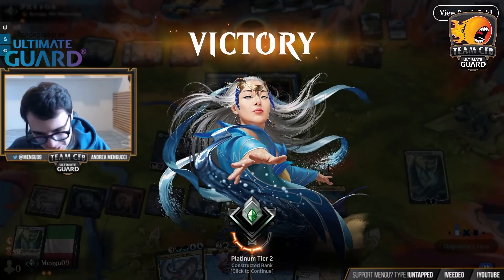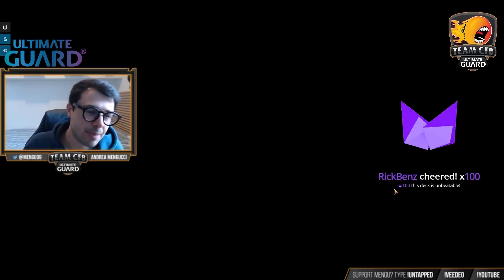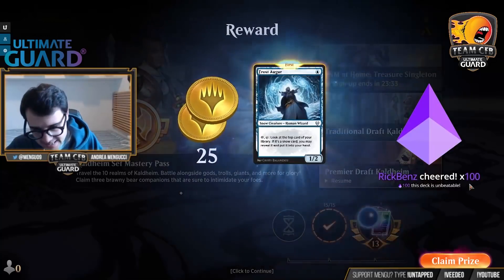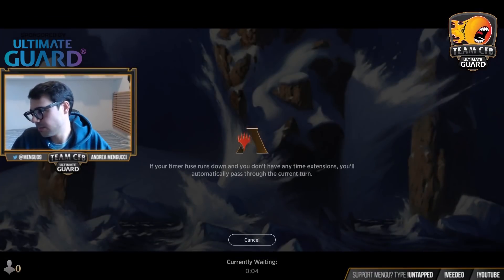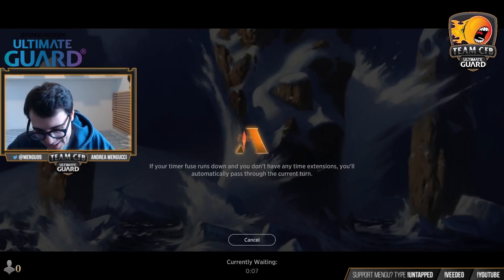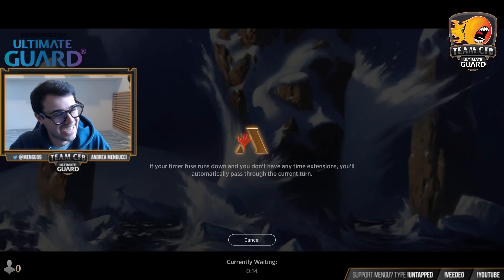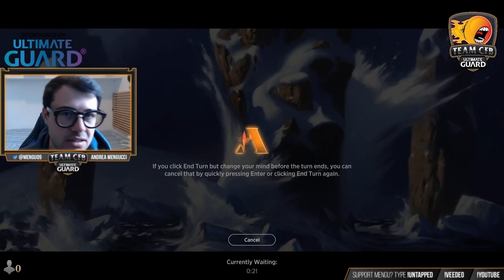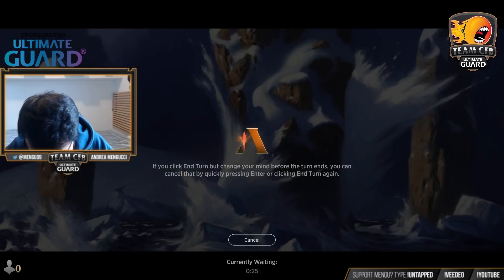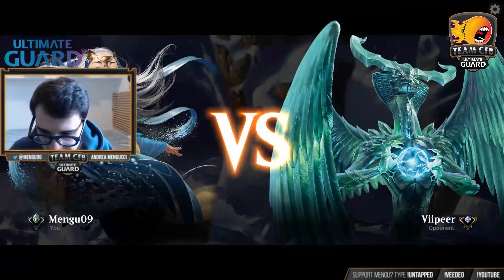We won a match — woo! The ramp plan almost got there. This was a game where we Genesis Ultimatummed on turn two and were almost about to lose. Opponent was playing mono-blue control based off of Koma. We are in the platinum ranks of Magic Arena, so we're not playing against top-tier decks, but it is Magic the Gathering after all.